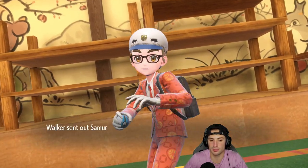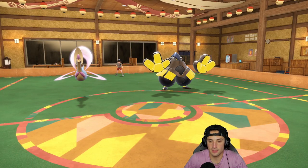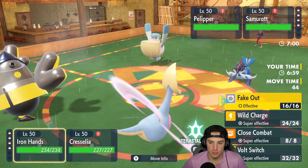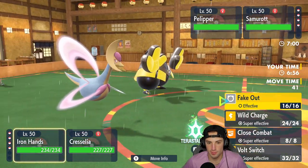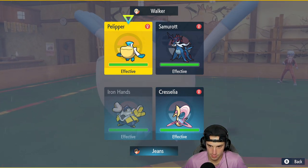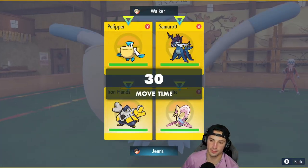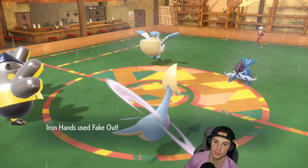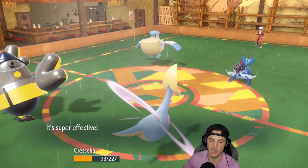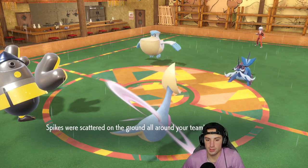They do lead Pelipper — rain for five turns. I fake out Pelipper and go for Trick Room with Cresselia. They use Ceaseless Edge, stacking spikes on our side. That's going to be a problem with chip damage accumulating.